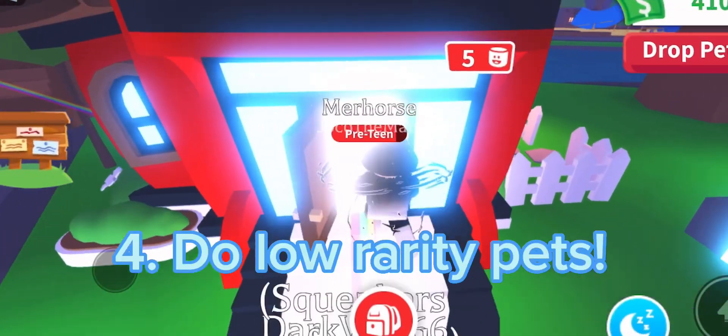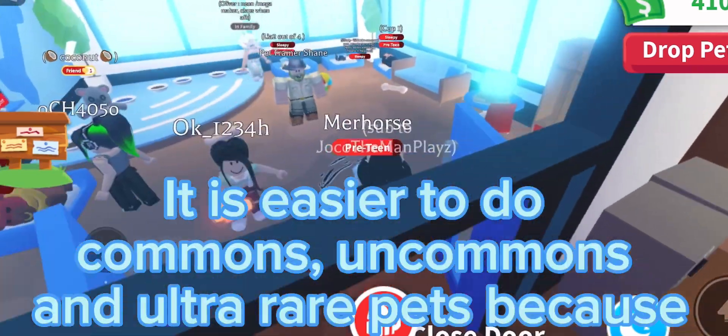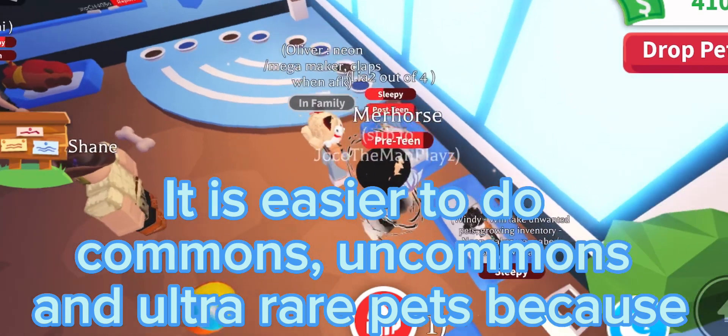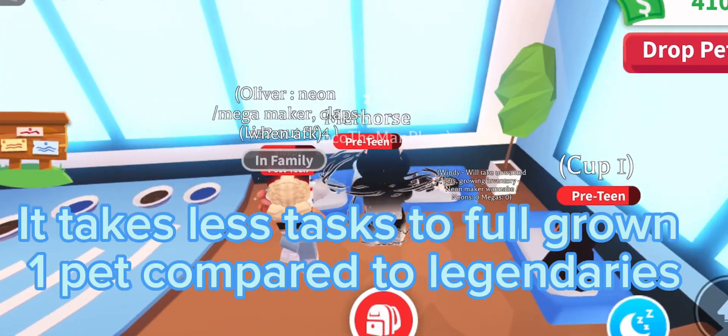Tip four: go for low rarity pets. It is easier to do commons and ultra rare pets because it takes less tasks to full-grown one pet compared to legendaries.